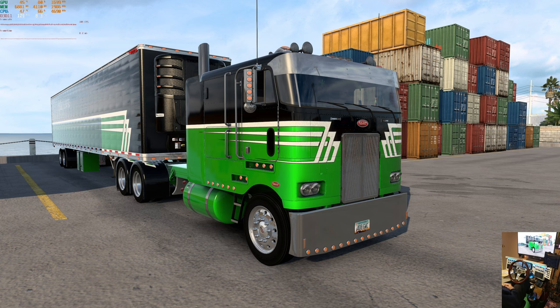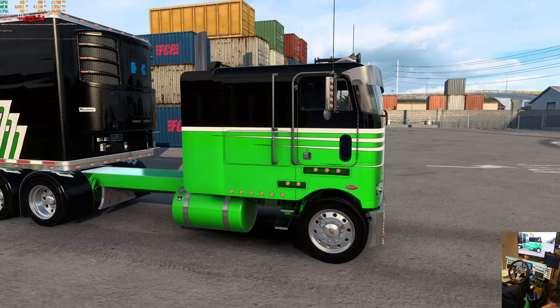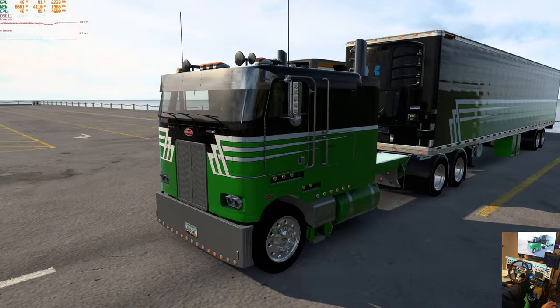Welcome to another Ride Along with Goggles, and here we are in lovely Cabo San Lucas, Mexico. We've got the Ruta 362 with this Nightmove skin on it now, so we've got Ruta's trailer on, of course, and this one doesn't come with paintable one-piece fenders.